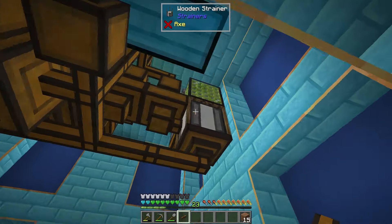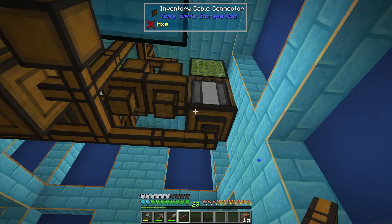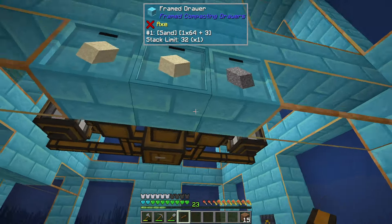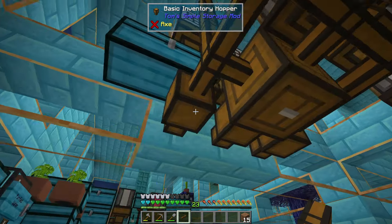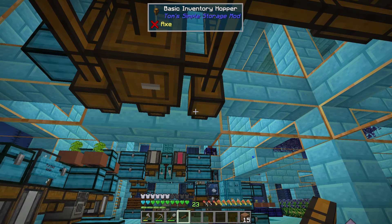What should be happening now is these are putting in — there's the dust going in, there's the sand going in, there's the gravel going in. They are pulling them from here because of the inventory cable connector — it sees that content and that's going to shove them into here.